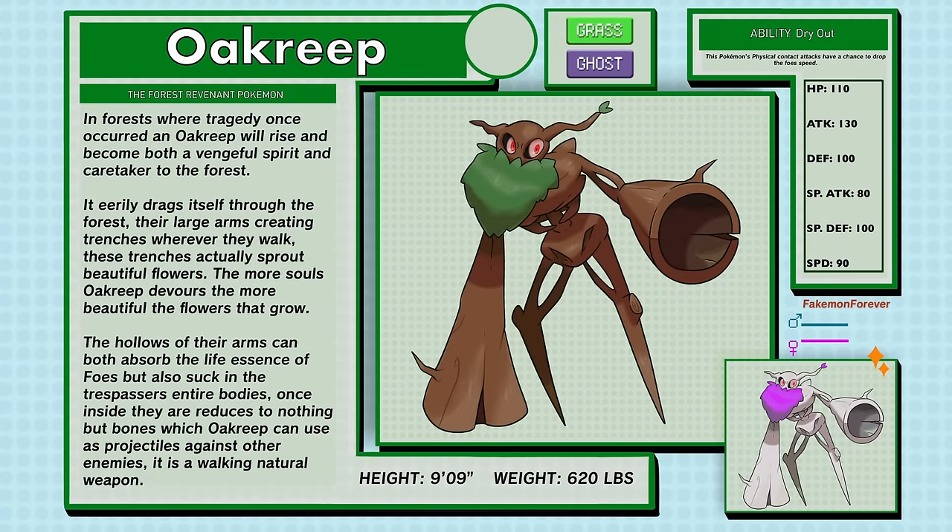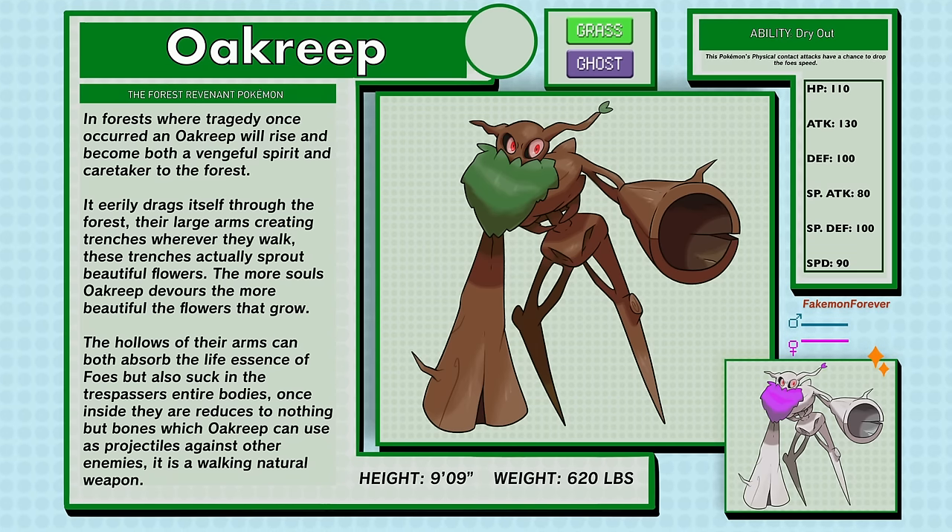Ocreep, the Forest Revenant Pokemon, is Grass and Ghost type. In forests where tragedy once occurred, an Ocreep will rise and become both a vengeful spirit and caretaker to the forest. It eerily drags itself through the forest, its large arms creating trenches wherever it walks — these trenches actually sprout beautiful flowers. The more souls Ocreep devours, the more beautiful the flowers that grow. The hollows of their arms can both absorb the life essence of foes but also suck in trespassers' entire bodies. Once inside, they are reduced to nothing but bones, which Ocreep can use as projectiles. Ocreep has a new ability called Dry Out, where this Pokemon's physical contact attacks have a chance to drop the foe's speed.